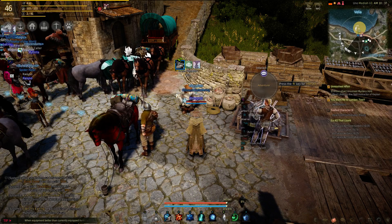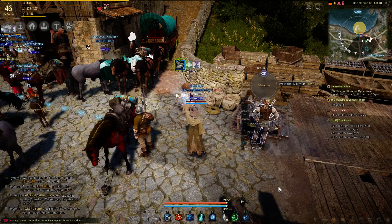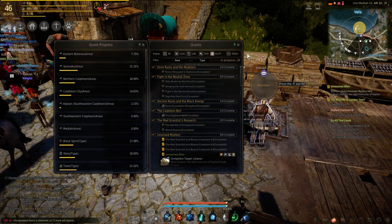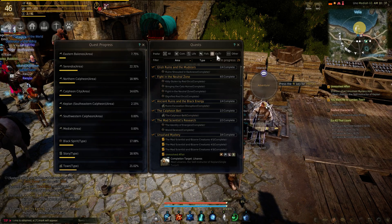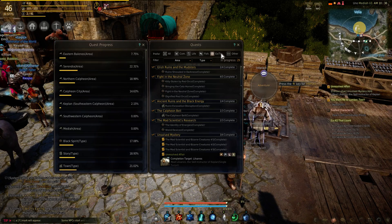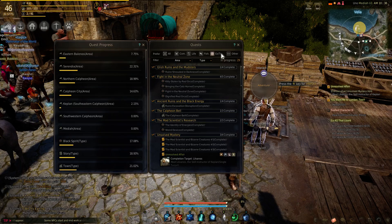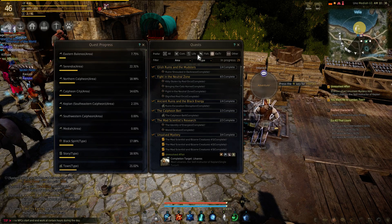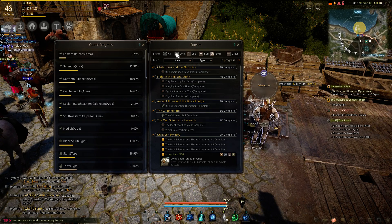I did some more research and found a solution. If you hit O, it brings up all of your quests. I only had the trade quests selected — that's a problem, that is a huge problem. So make sure you click all of these tabs.